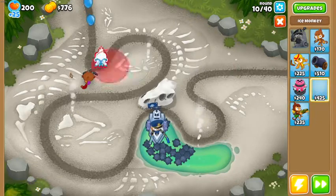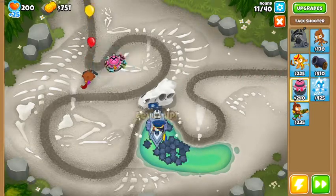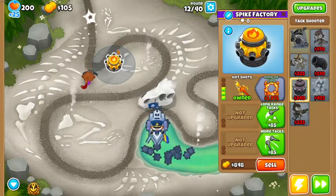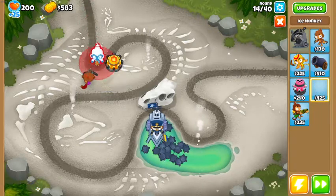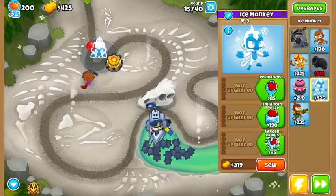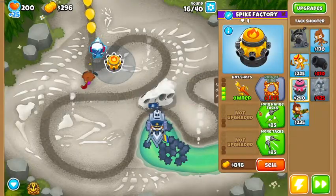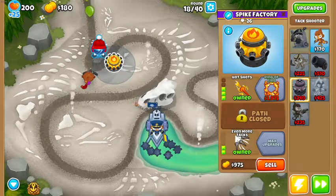The next upgrade will be Crossbow, which does three damage and one-shots green bloons. The strategy here: put a Tac Shooter first — increase power, then faster shooting, even faster shooting, and get Hot Shots. Then place an ice tower right here for area damage. A lot of bloons are going to get shredded if they get past this point. For the ice monkey, get Larger Radius, Refreeze, Enhanced Freeze, and then Deep Freeze. We don't need the lead freeze because this can deal with leads effectively on its own.